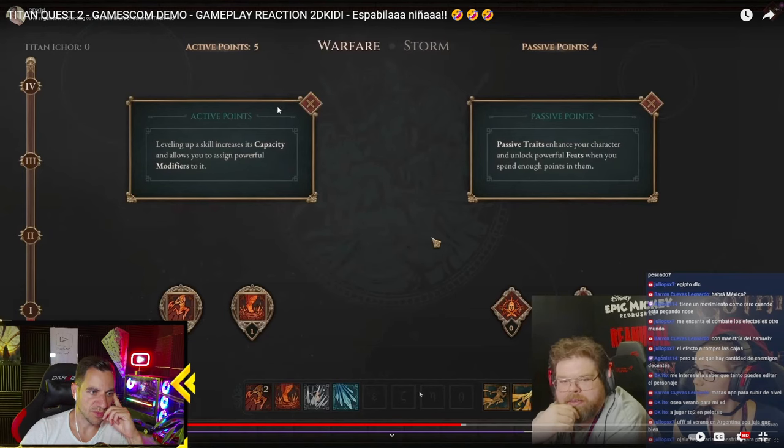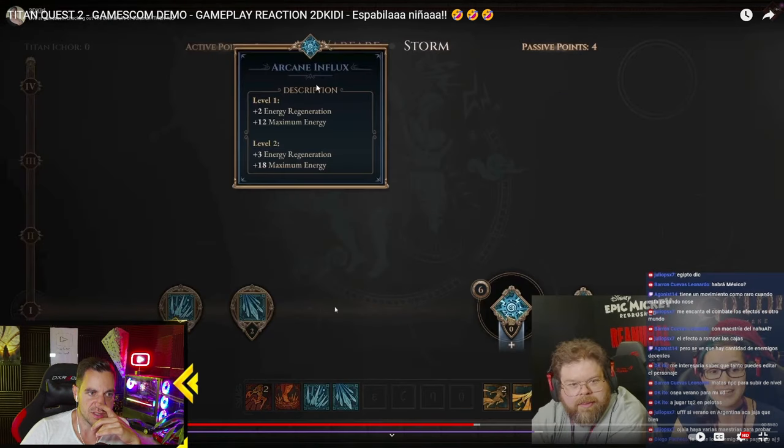Then we have Warfare and Storm masteries. We have active points and passive points. Leveling up a skill increases its capacity and allows you to assign powerful modifiers to it. Passive traits characterize your character and allow powerful feats when you spend enough points on them. Active points are basically just your ability skills - like skill trees in Last Epoch, except it just makes them stronger. And then basic passive points - for example, more energy regeneration and maximum energy. That's a very simple passive point.